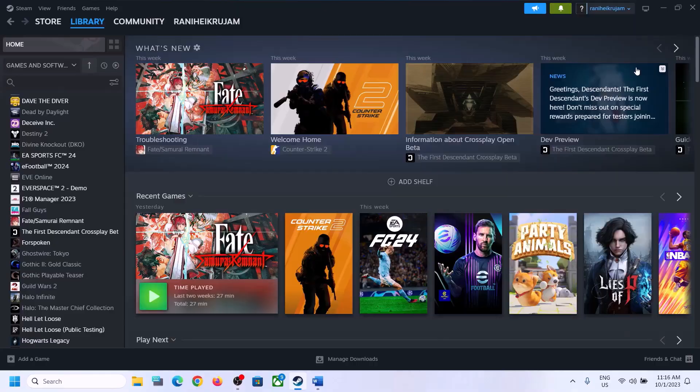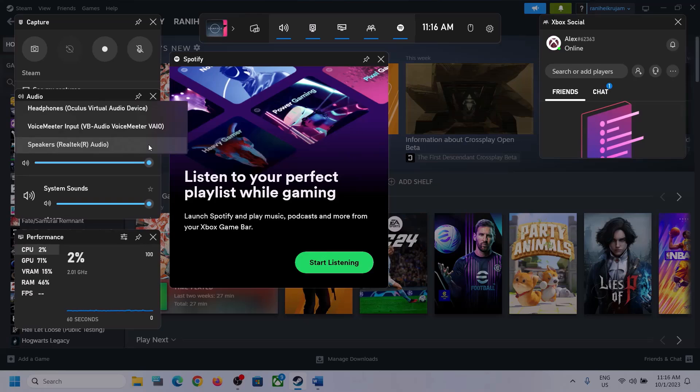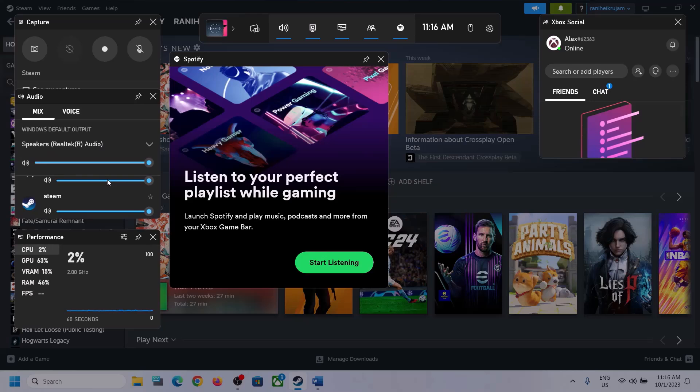Press Windows plus G — it will open Xbox Game Bar. At the top you can see a speaker icon; click on it and you will see Audio. Over here, select the right audio device by clicking on the down arrow and making sure you select the speaker which you want to use.